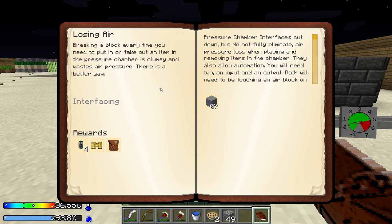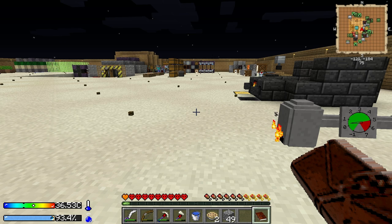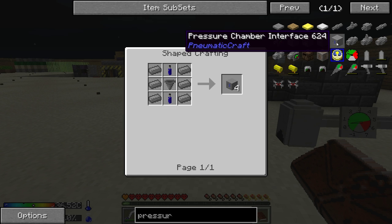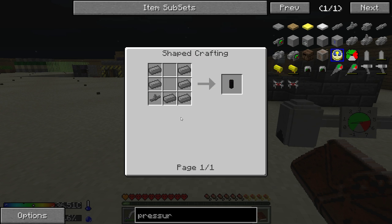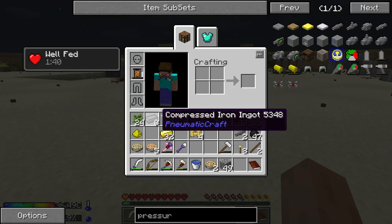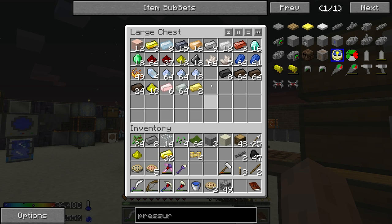Let's see what we can do here. Losing air! Okay, this is one thing I really want is the pressure chamber interface. Because this is gonna allow me to get what I want. Unfortunately... what is this? Cannon barrel. I need two of those? All right. I'm probably gonna need a lot more compressed iron for this. So what I can do is go ahead and make some. But I'm pretty low on iron myself.